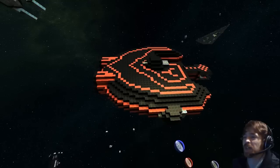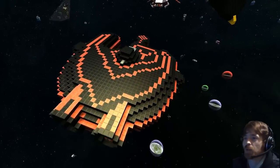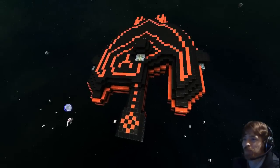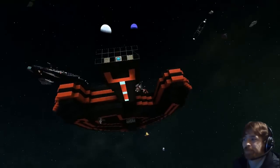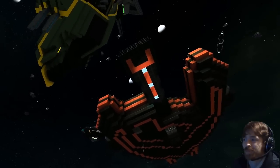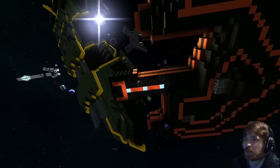Welcome back everyone, today I'm with Hymer13 and we're here to check out the Y Hawk. It's inspired by a ship in Star Wars — the Ebon Hawk — which is the main ship.